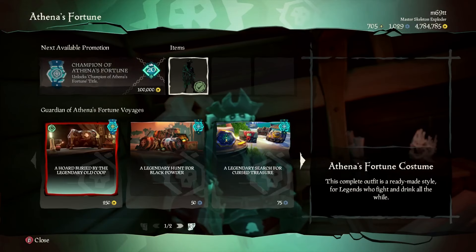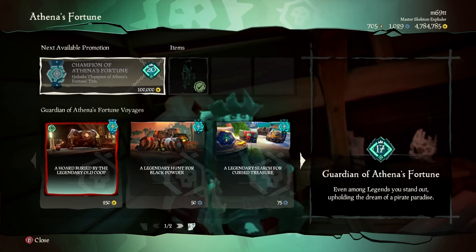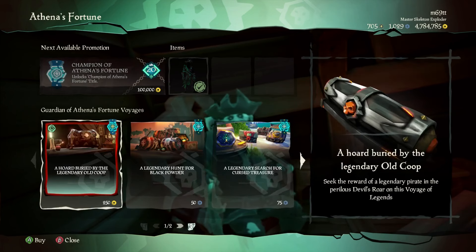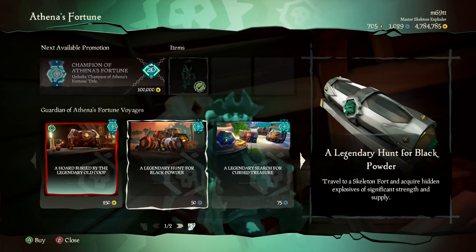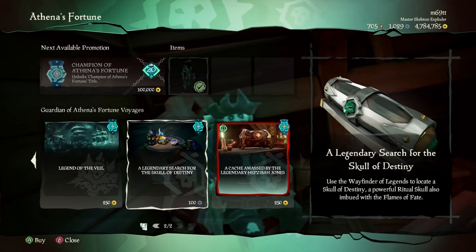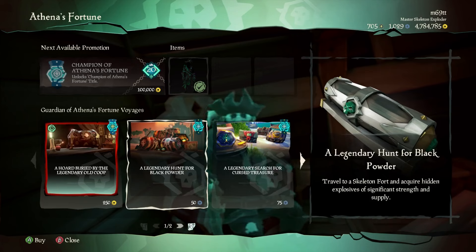From the Pirate Lord you can buy items and voyages. There's the Athena's Fortune costume, promotions, and new Athena's Fortune voyages added in Season 9: the Legendary Hunt for Black Powder, Legendary Search for Cursed Treasure, and Legendary Search for Skull of Destiny. The Skull of Destiny gives you a skull usable as a ritual skull and as every lantern color for the Fort of the Damned. The Black Powder voyage gives you an island — typically a skull fort island — with a bunch of kegs, though you're not guaranteed Athena kegs.